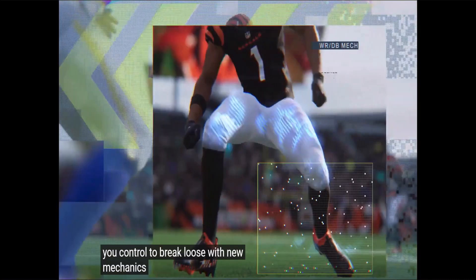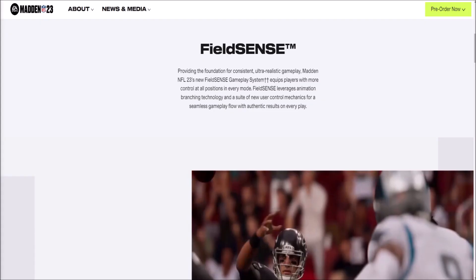Another thing I noticed: new wide receiver and DB mechanics with more explosive cuts were highlighted in the trailer. EA blogs will likely be coming out within the next couple of weeks going into more detail. And there's also a lot to do with the hit stick mechanic and tackling animations — mid-air knockouts were definitely shown, as well as players coming out of nowhere to deliver a hit stick during an already-in-progress tackle, which I think is awesome. That's about it for the trailer; there wasn't that much.